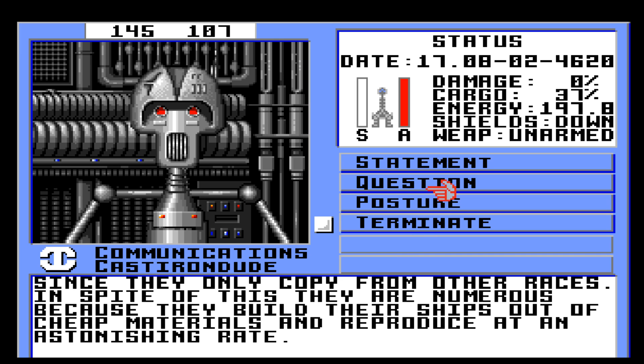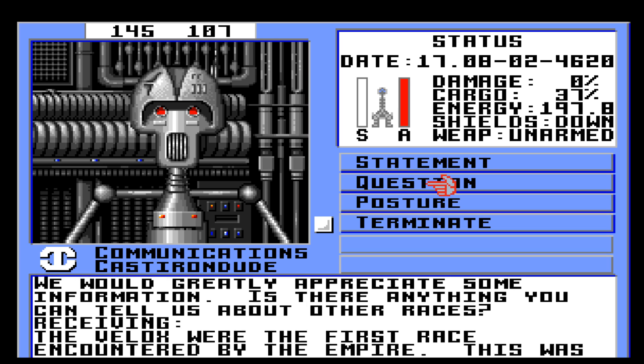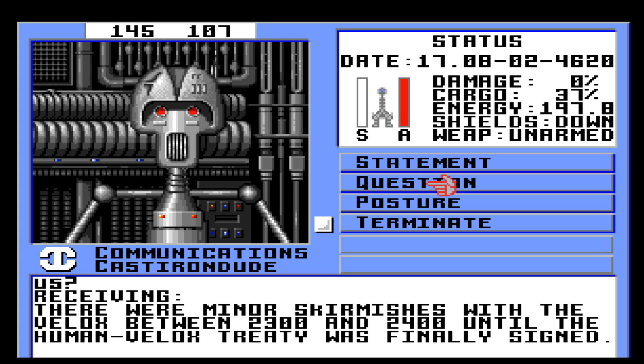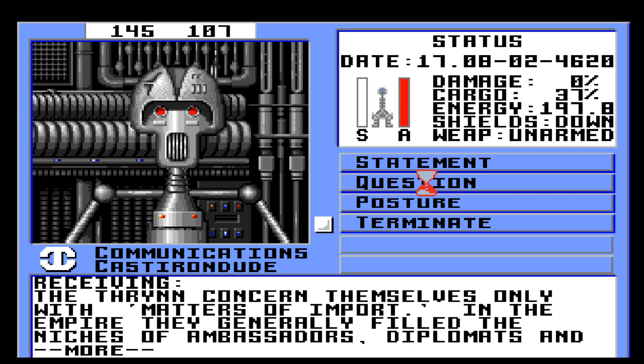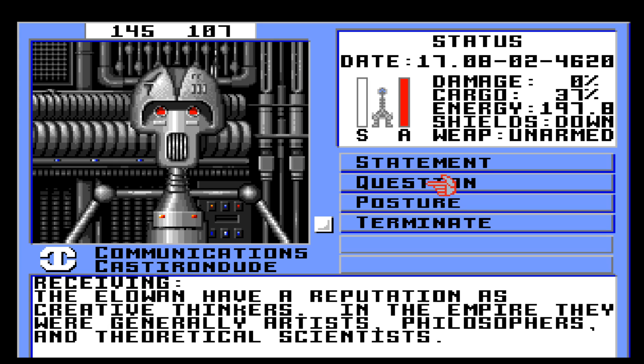They build their ships out of cheap materials and reproduce at an astonishing rate. In the year 4410, we had an encounter with a Spemen ship — it threatened us and then fled. The Velox were the first race encountered by the Empire in 2300. There were minor skirmishes with the Velox between 2300 and 2400 until the Human-Velox Treaty was finally signed. The Eluan are plant-like creatures which were at first believed to not be sentient due to the depredations of their enemies, the Thryn. The Thryn concerned themselves only with matters of import — in the Empire, they generally filled the niches of ambassadors, diplomats, and spies. The Eluan have a reputation as creative thinkers — in the Empire, they were generally artists, philosophers, and theoretical scientists.